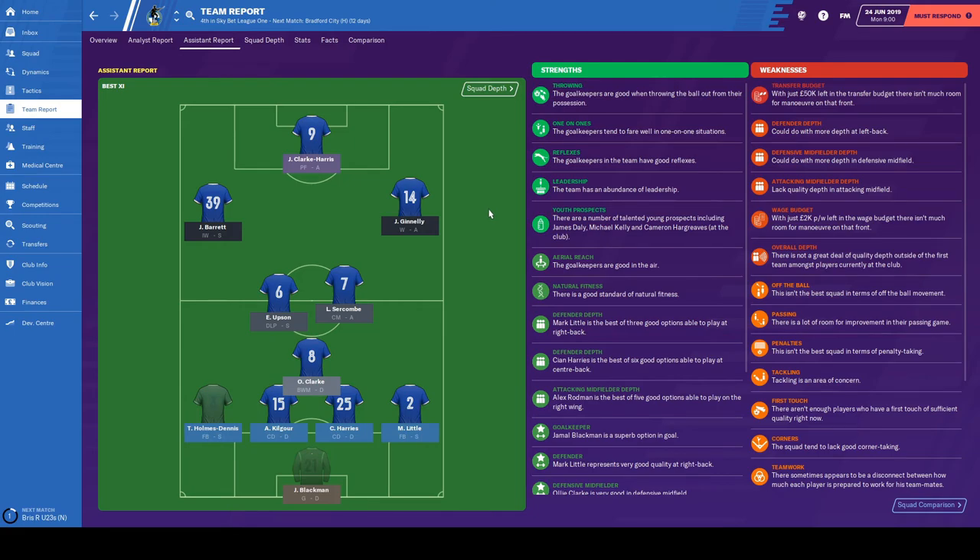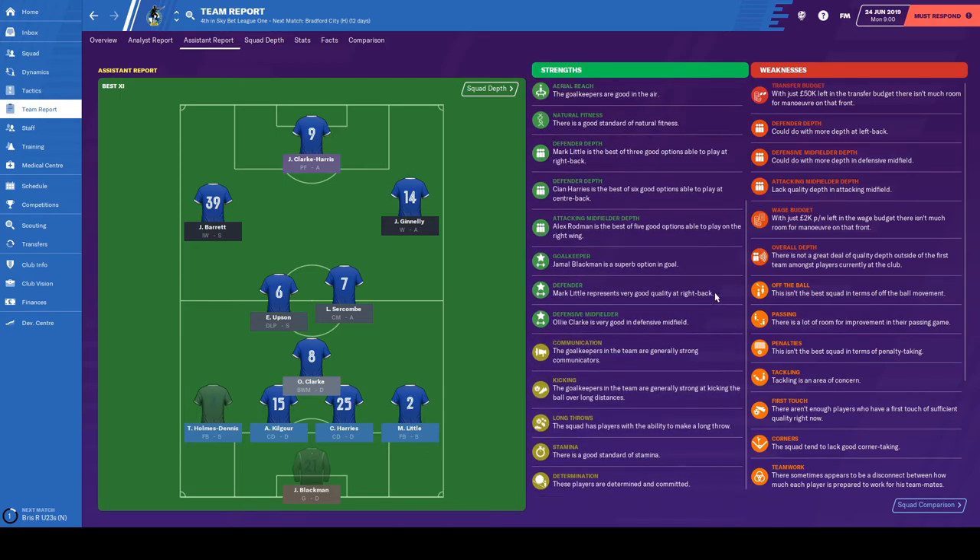Looking at the assistant's report and picking out some highlights: we've got good natural fitness and good stamina, so we're going to be playing a quite quick-paced counter-attacking system. Based on this tactic, the team is determined to commit — always good, as we expect a lot from them for the full 90 minutes. However, in terms of weaknesses, left back is an area I picked out earlier. Generally, depth is a little bit of a concern — the squad is paper-thin in places. Tackling is also flagged as a concern, which is worrying if we're going to be taking a lot of defensive pressure with this tactic. Hopefully we'll be able to bring in some more defensive players or upgrade those we've already got.